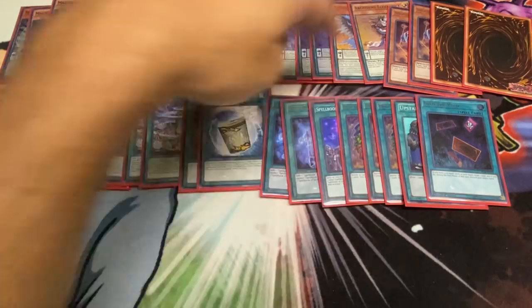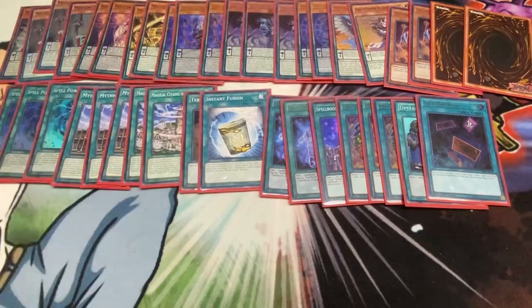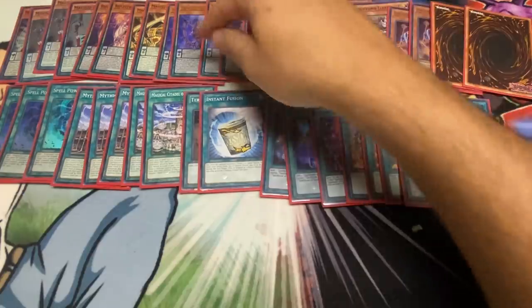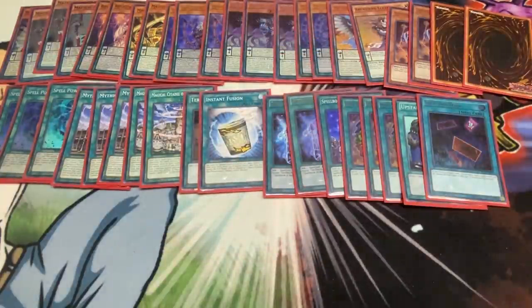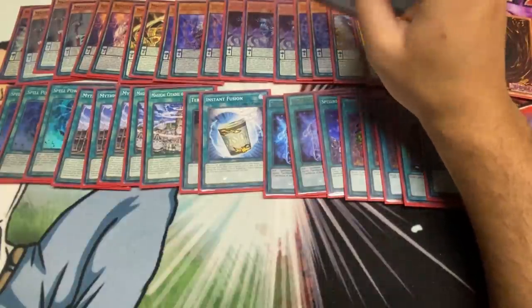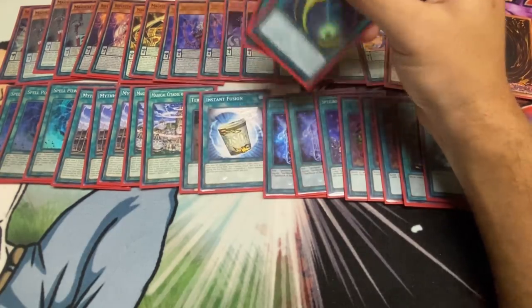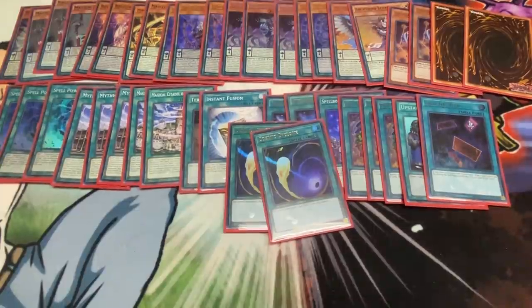23 cards hold spell counters and 12 draw cards - that's 35 cards that hold spell counters. The whole deck holds spell counters except for three Mighty Master, one Instant Fusion, and one Archvenocentric. If it doesn't hold spell counters, it draws into spell counters. You have 20,000 ways into a Mighty Master - with your 11 ways into MST, you pop the Chuchi, then Mighty Master blows up everything. I built this deck mainly to destroy VFD. Against Virtual World going second, I just play two Cosmics and that's it - the deck is already built to destroy these meta decks.